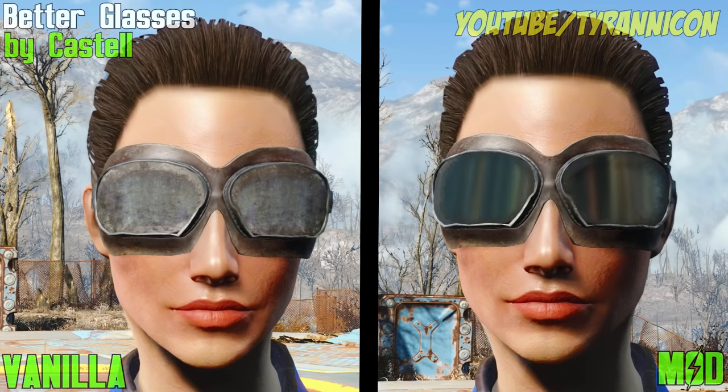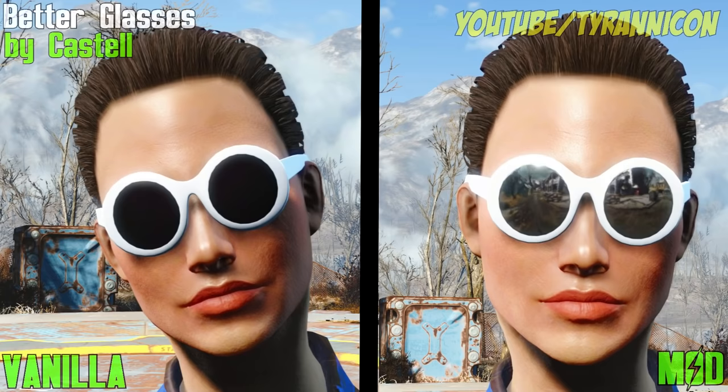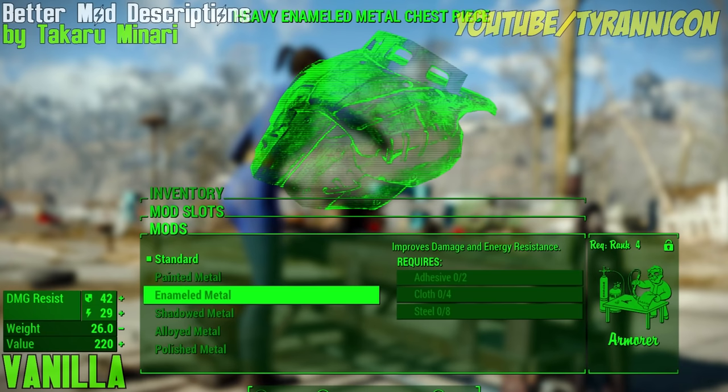We start right off the bat with Better Glasses by Kastel. Much improved, I think you'll agree. They actually look like they're made of glass now and not metal. Improves most of the glasses in the game, including the Patrolman sunglasses, the road goggles and the gas mask. Become the most stylish Wastelander ever.